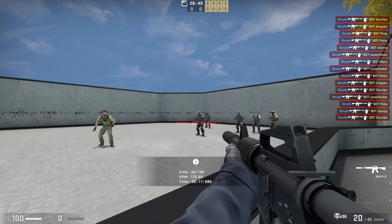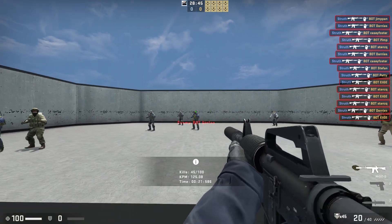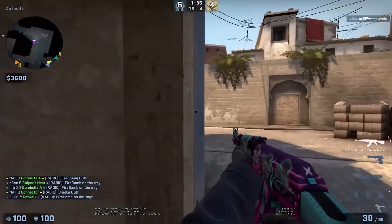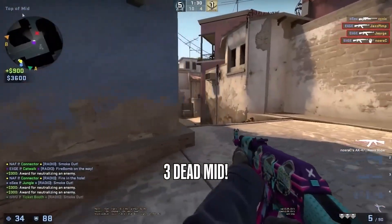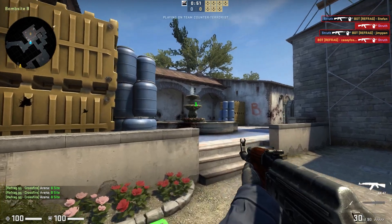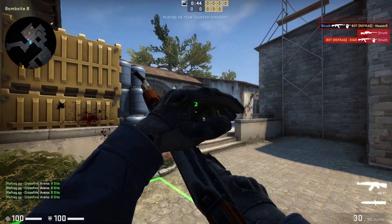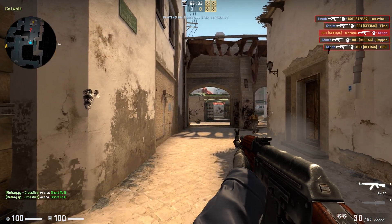There are two distinctly different ways to perform a flickshot, and if you aren't using the right one at the right time, you'll find yourself losing duels and whiffing easy shots. In CSGO, the whole point of a flickshot is to acquire and take down a target as quickly as possible. Every moment you delay between seeing an enemy and firing is essentially increasing your time to kill and giving the opponent time to take you down first. This is why we don't just casually move our crosshair to a target. So what are the two techniques and what's the problem?